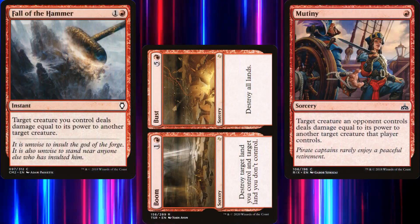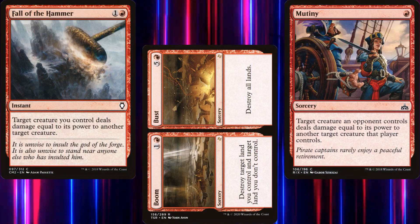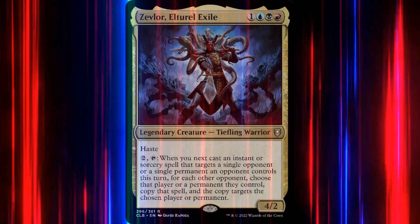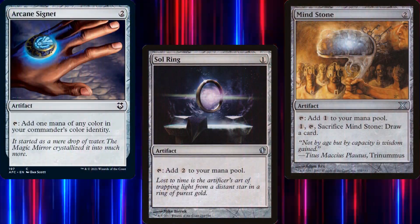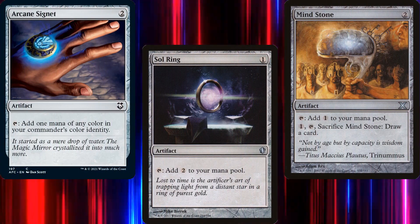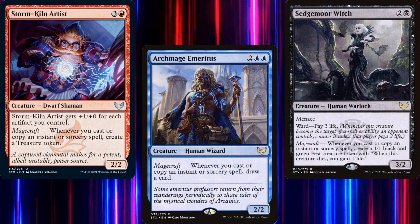However, any spell that has multiple targets doesn't get affected. That's not to say we don't want to run those spells, just that they don't synergize well with our Commander. Additionally, because our Commander makes these spells a bit more expensive, we're going to want to focus on some mana ramp. Also, our Commander copies our spells for us, which means that Magecraft effects will be great in this deck.